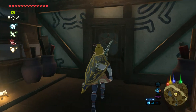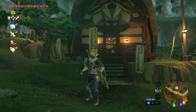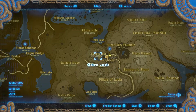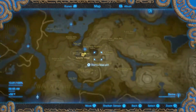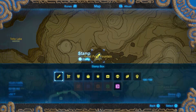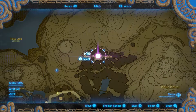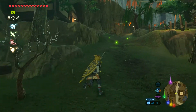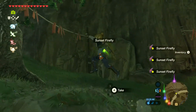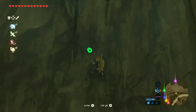Now I'm going to show you how to find the fairy fountain behind Kakariko Village. Mark a pin over here on your map. Once you're heading to your pin, you might want to climb a mountain first because there is a giant wall. You're going to need enough stamina bars to climb this wall — if you don't, you'll fall right off.